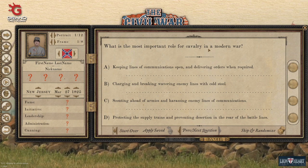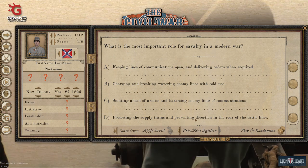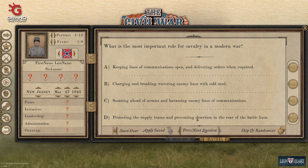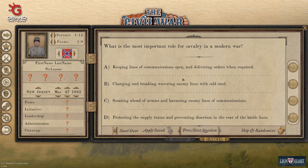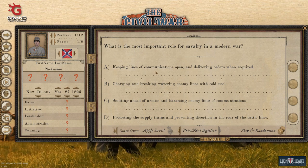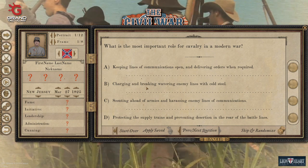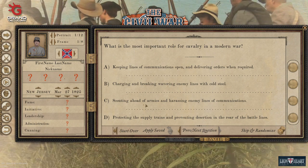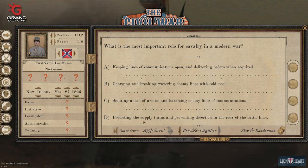What is the most important role of cavalry? They protected supply trains, prevented desertion, did scouting, charged wavering enemy lines, and kept lines of communication open. Lines of communication is going to help your readiness. Charging and breaking wavering enemy lines with cold steel is going to be daring and initiative. Scouting ahead is going to be cunning and intelligence. Protecting supply lines is going to help your administration.